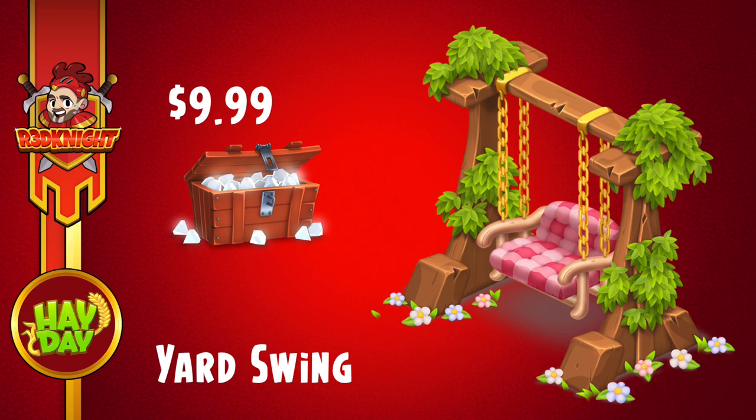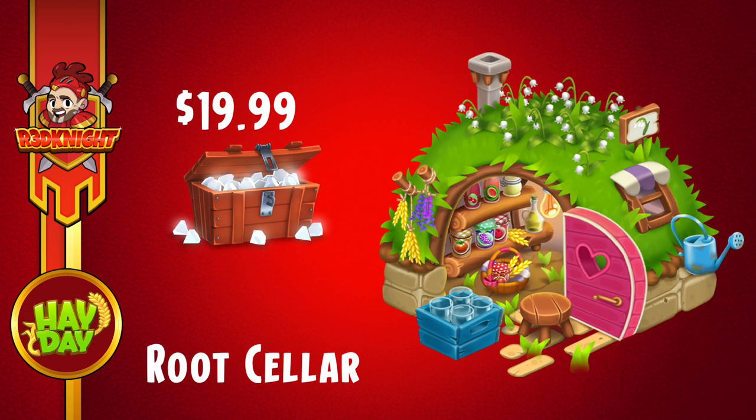The third and final pack, which is the one I really want to get, is the Root Cellar. It's a very large decoration indeed. This one is the $19.99 pack. Now remember all of these packs do cost real money, so please do use creator code Red Knight. But let's look at the animation.